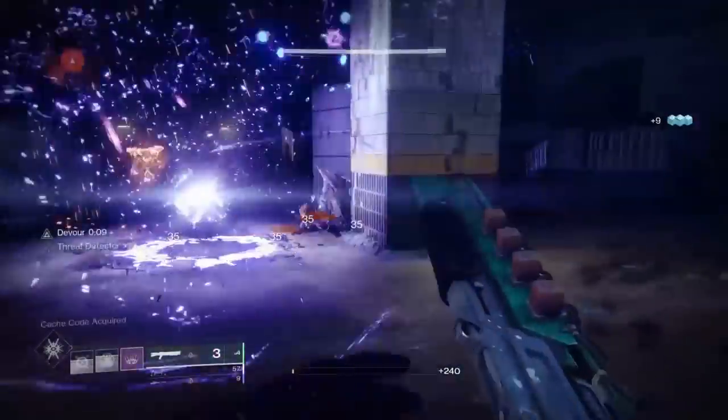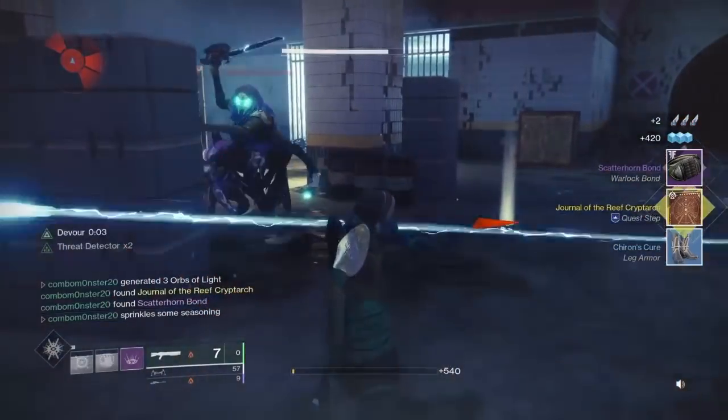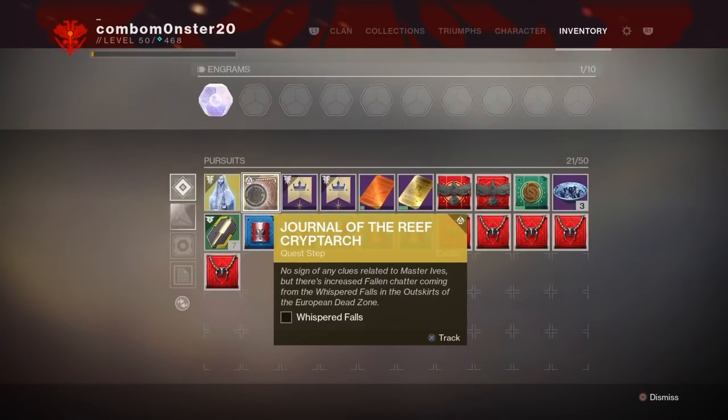After killing the boss and opening the chest, your quest step should update. This should tell you that you have another quest step available in your inventory. After going to your inventory, it'll tell you to go to another lost sector known as Whispered Falls in the EDZ.